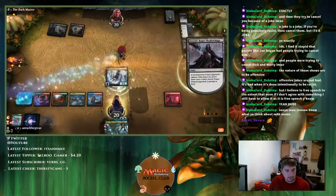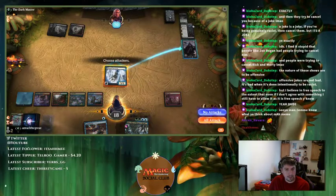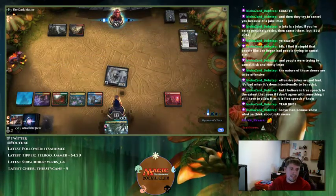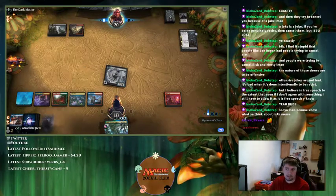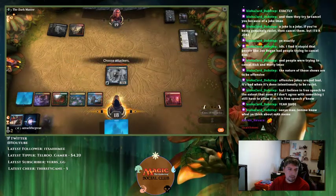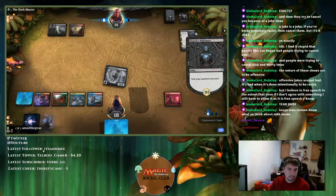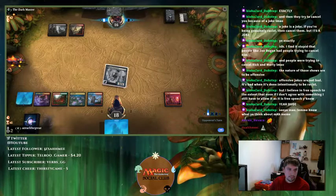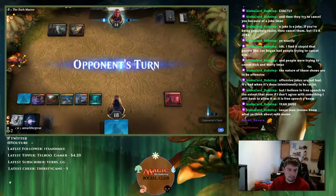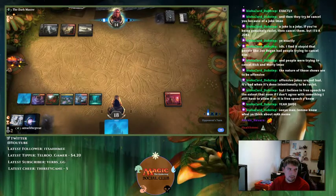Then I play Brazen Borrower and I have Spell Pierce. I think I have to kill this creature. Now I get to cast Uro. I need to draw something else — slow-playing Murderous Rider here. Another one. I drew no counter magic except Spell Pierce early on. No ramp spells besides the ones I already played — no Growth Spiral, no Explore.